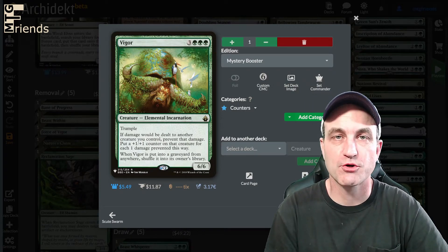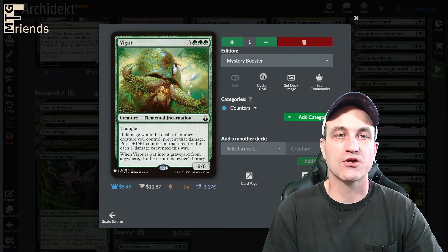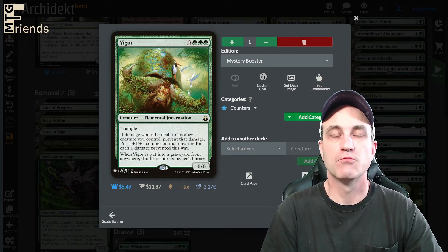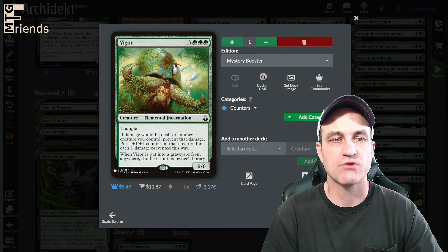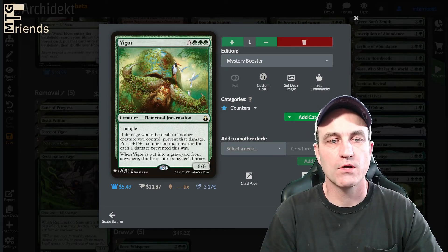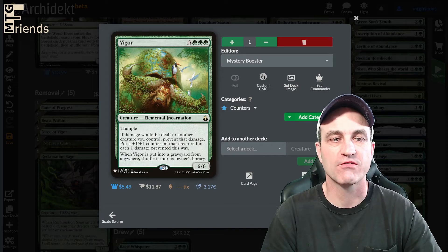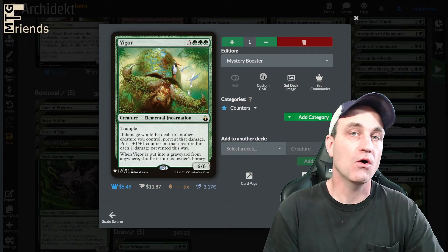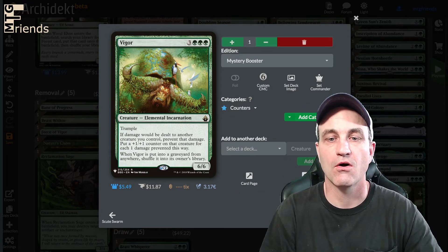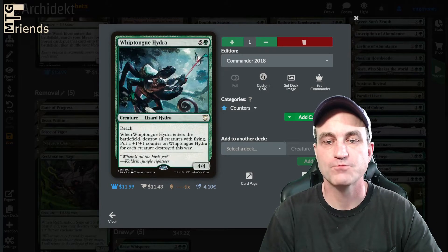Vigor — this one is really hard to deal with. It's a 6-drop 6/6 with trample. If damage would be dealt to another creature you control, prevent that damage. Put a +1/+1 counter on that creature for each damage prevented this way. When Vigor is put into the graveyard from anywhere, shuffle it into its owner's library. They've got to get rid of this thing before they can get rid of your other creatures. The only thing that really deals with this is mass removal for your board state.